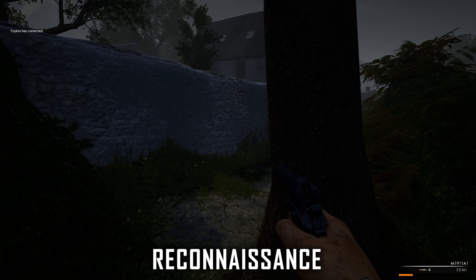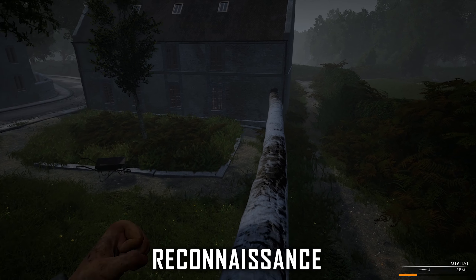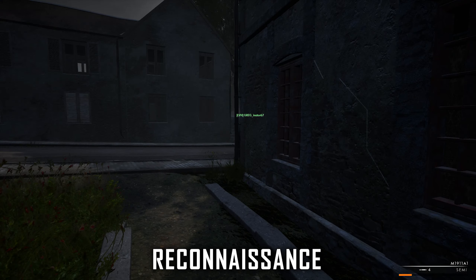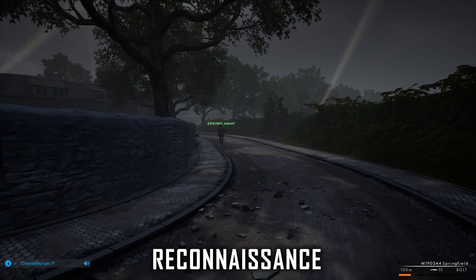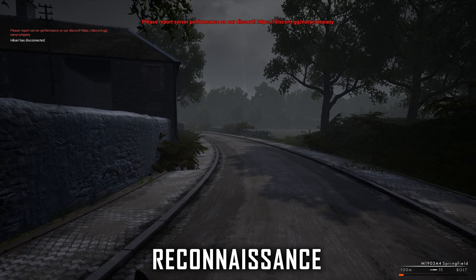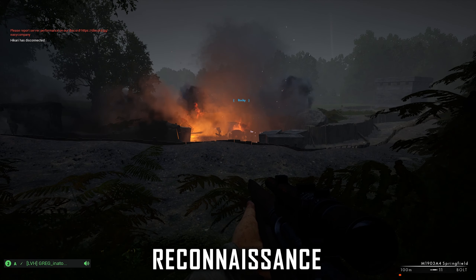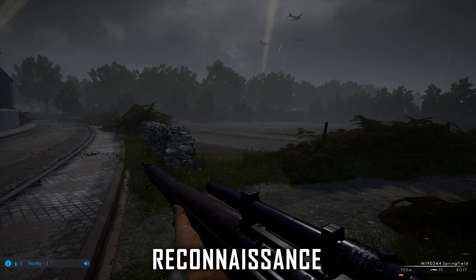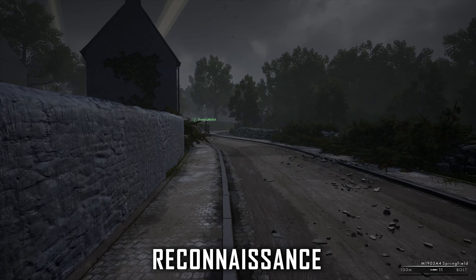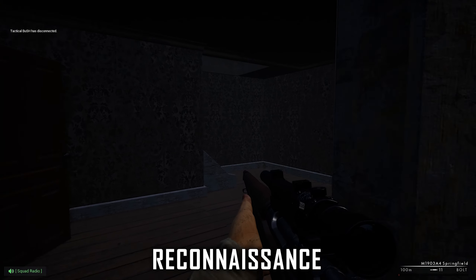Now for the second school of thought: reconnaissance. Whatever you do, do not run off on your own the entire match. The majority of the time you'll be providing overwatch right there with the squad. However, there are times when your abilities are better used by getting ahead of the squad and providing precious intel. This typically happens during the transition period of taking a capture point. Make sure you discuss this with your squad leader — once your team is feeling confident they're capping the point, they'll give you the signal to bug out and set yourself up near the next point, preferably in an elevated position.